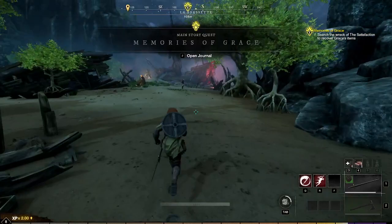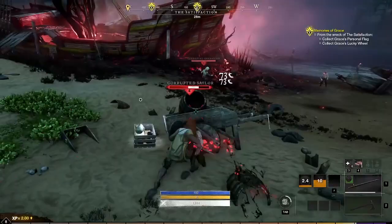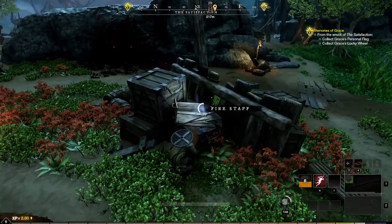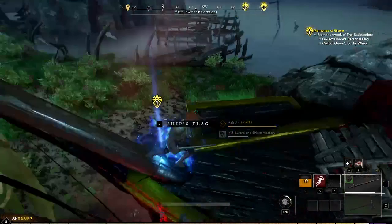Now we'll just have a look for our quest marker. It's over in this direction. What's this then? A fire staff. And our first objective is here, so we're going to collect the ship's flag.